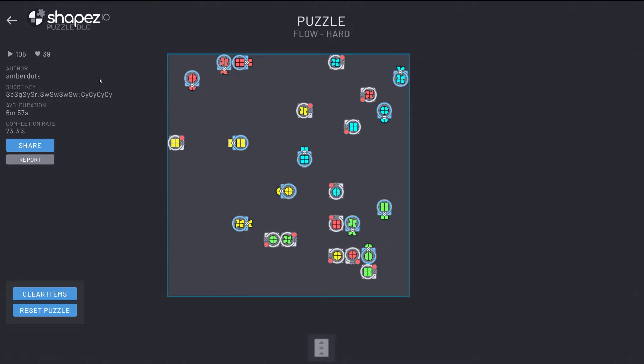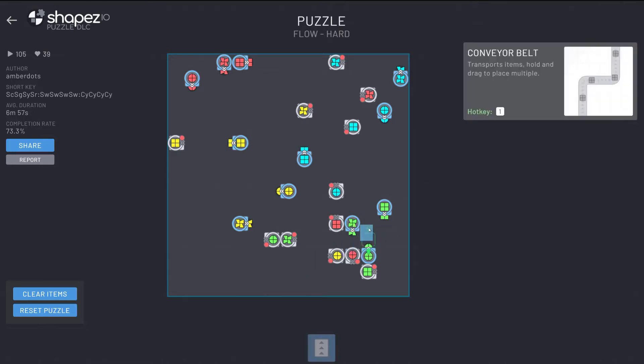So we've got one from Amber Dots here, called 'Flow Hard.' This was in the medium section, but it's got hard next to it, so I'm guessing it might be a hard one but I'm going to try it anyway and cast it as a medium puzzle. It's got 105 people playing it, 39 people liked it, six minutes and 57 seconds average duration, and a 3.3% completion rate. So we only have belts — no tunneling, no splitting, nothing. The challenge I think will be getting everything connected even though we can't go over each other. There's going to be a certain flow to things, and I guess that's why it's called Flow.